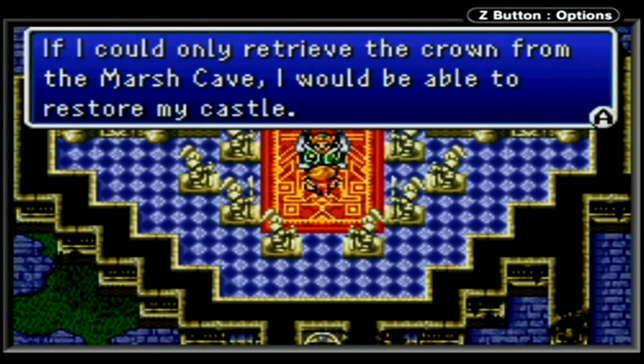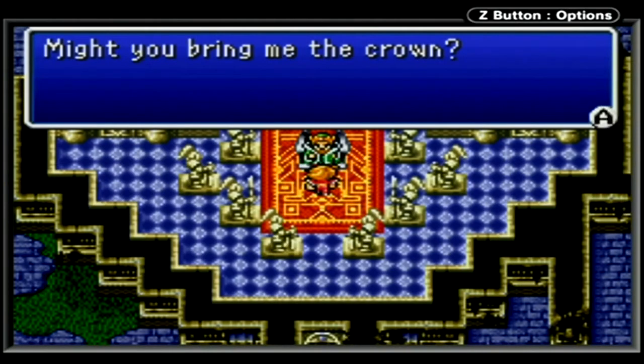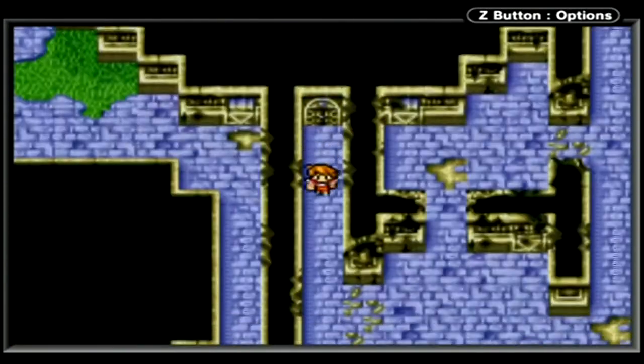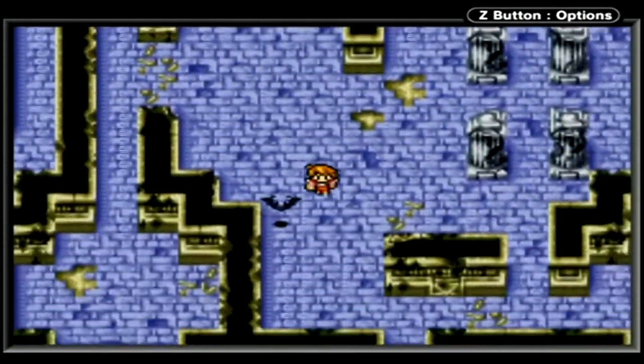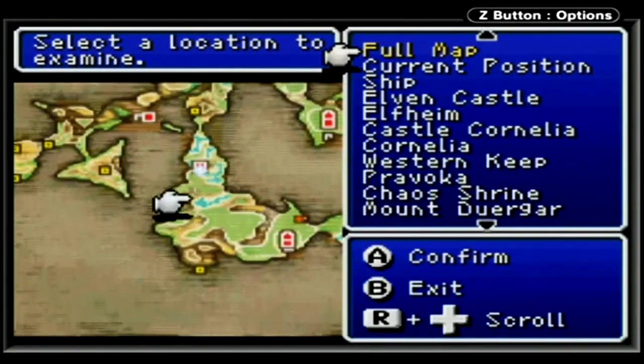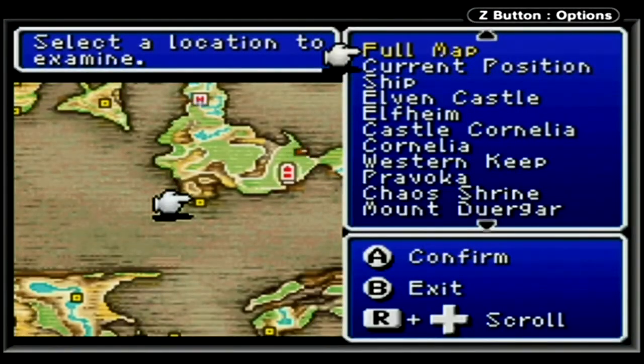And now the castle has fallen into ruin. He wants us to get his crown for him from the Marsh Cave. I guess it's kind of out of our way. Would you happen to know where Astos is? That's really what we need. Maybe if we bring him the crown, he'll let us know where Astos is. But the Marsh Cave is directly south — you're gonna have to head south and to the west a little bit to get around some mountain ranges.